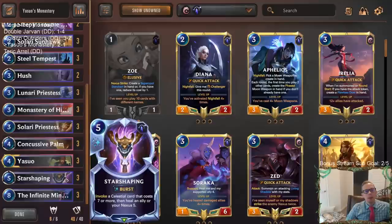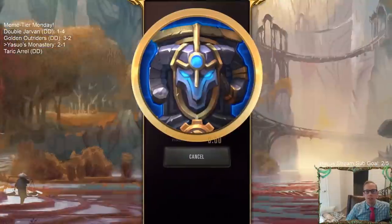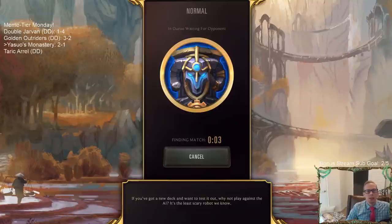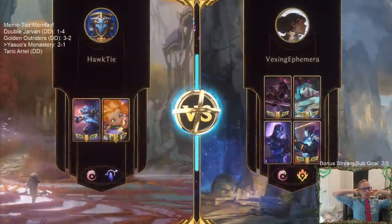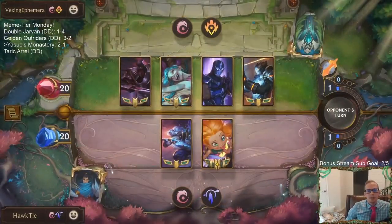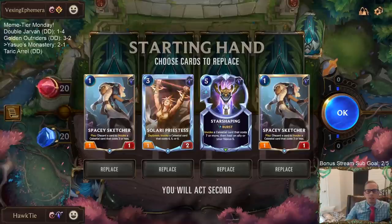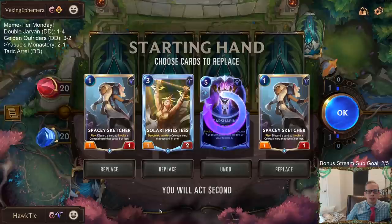We're going to make that one little change — take out Pale Cascade and put in Star Shaping, and I'll update the decklist command for that. So we'll get some Star Shapings in here so like when we play against the aggro player that gets our life total down, we have a little bit of Nexus healing. Zed, Jinx, Shen, Victor — a couple Ionia, a couple PNZ. Took out Pale Cascade, put in Star Shaping — that's going to be for the late game.